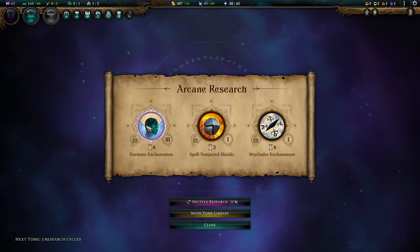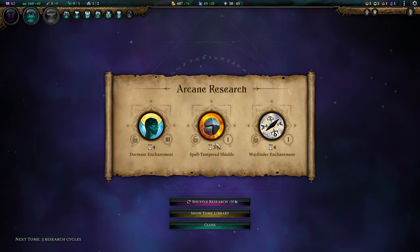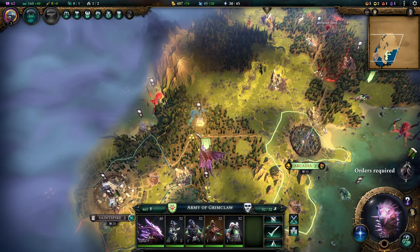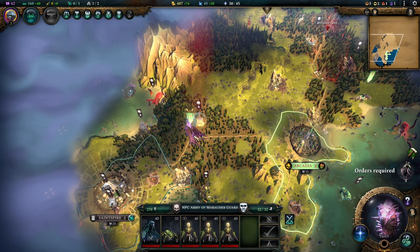Sundering Blades has come up. Dormant Enchantment is, I think, a must-have, but I don't need it right now. Spell-Tempered Shields will be amazing for this culture — I'll pick it up right away. Since I'm playing a Golem build, we'll have shield units that can utilize that spell a lot.